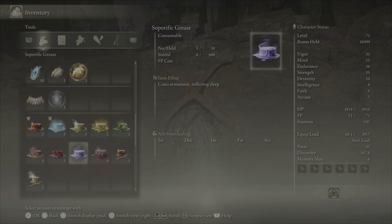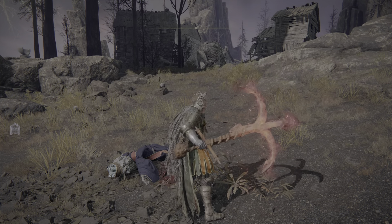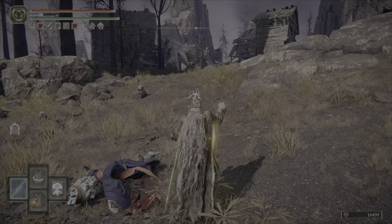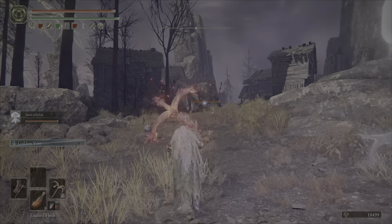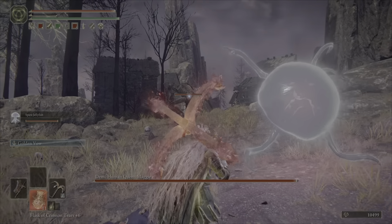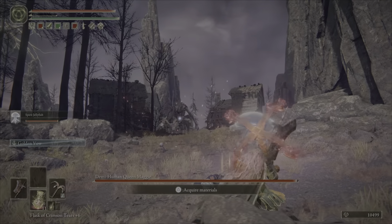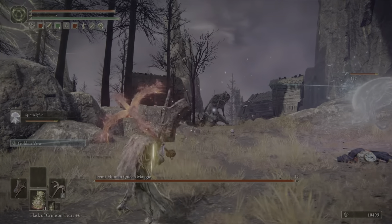I just popped a random Dragon Wound Grease because I had four of them. If you get the cooking recipes you can make them. For the fight itself, it's pretty standard for my build: pop a random grease, pop a Golden Veil which boosts attack and defense, threw a dagger to aggro it, popped the Jellyfish for aggro support, and then just literally jump attack until it goes down.